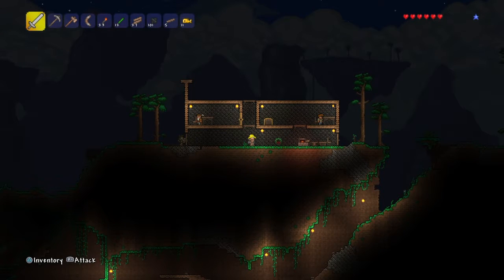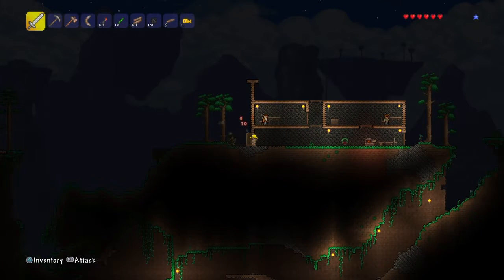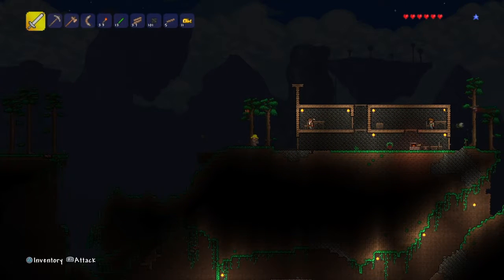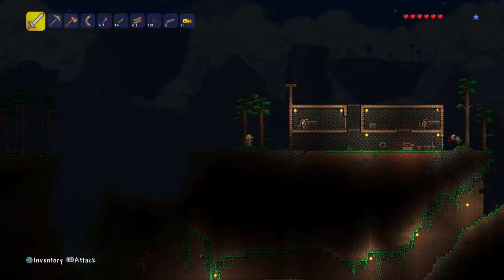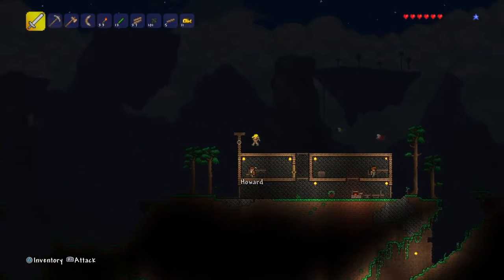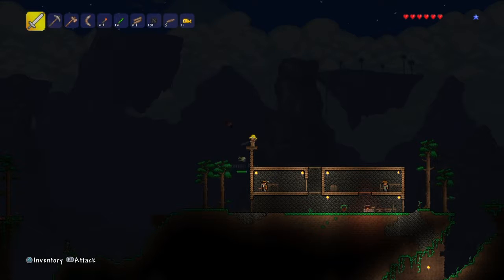Hello guys and welcome back into another episode in Terraria. I hope you've been well. We're starting in the same place we left it the previous time, so nothing really has changed. The same zombies were knocking on doors. A few more demon eyes have appeared, so let's quickly get rid of them and then continue and finish building the rooms upstairs for hopefully a few more NPCs to come and become part of my community. Maybe some helpful ones will appear.